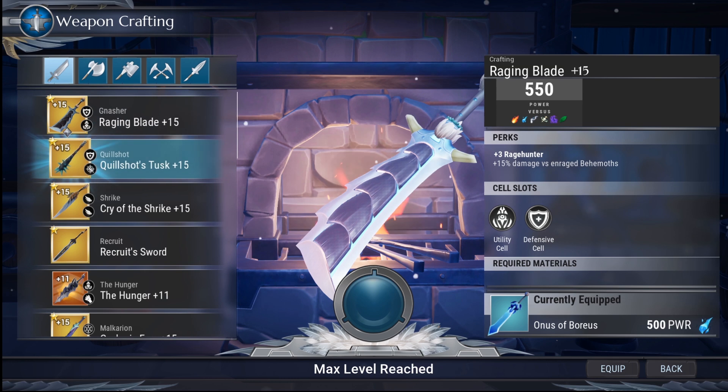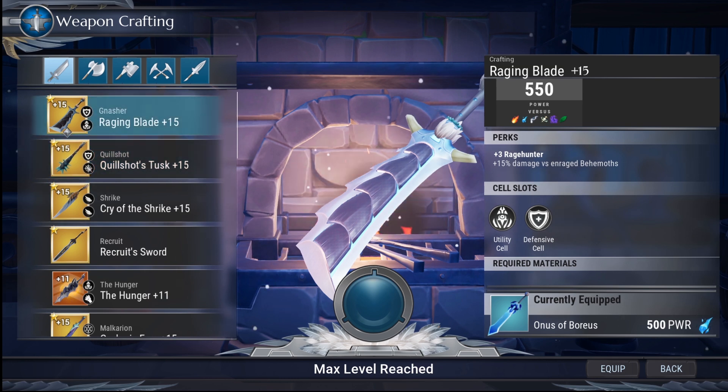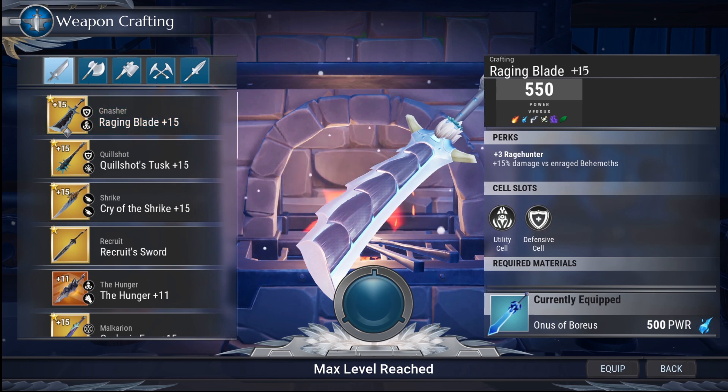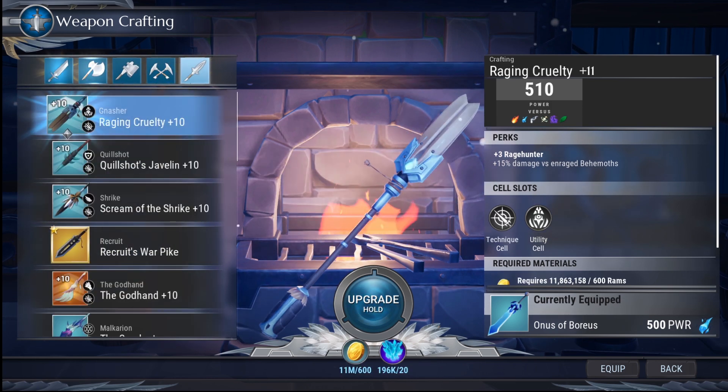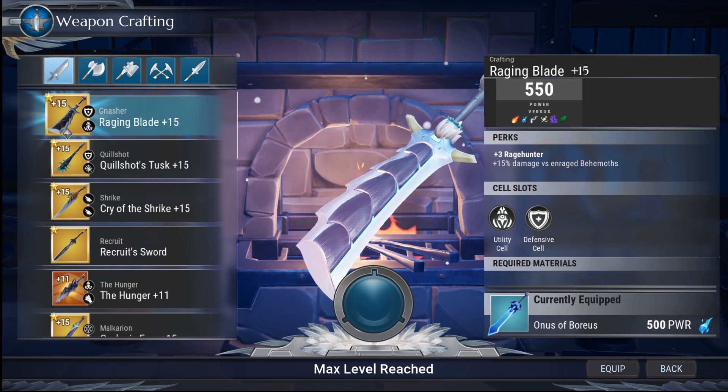For neutral elements, the gnasher sword easily takes the cake with the passive Rage Hunter. All other neutral weapons don't have unique effects worth noting. Typically gnasher weapons have power sockets, utility sockets, and technique sockets — important for dealing more damage. As a general rule, neutral weapons aren't very strong, but you'll still need them for mastery. The gnasher weapons are the better neutral choice and will assist you going forward.